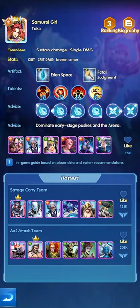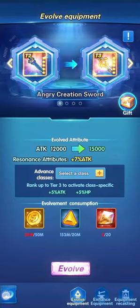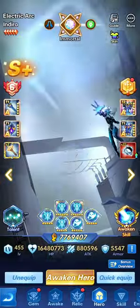As said, the correct selection would be critical, then critical damage, then broken armor. You can also see it in the hero's biography portrait — the statuses section holds the top three or four attributes the hero benefits from increasing. It also shows artifacts the hero can benefit from, gives an idea for talents to use, advice for the sigil, and a lineup suggestion.